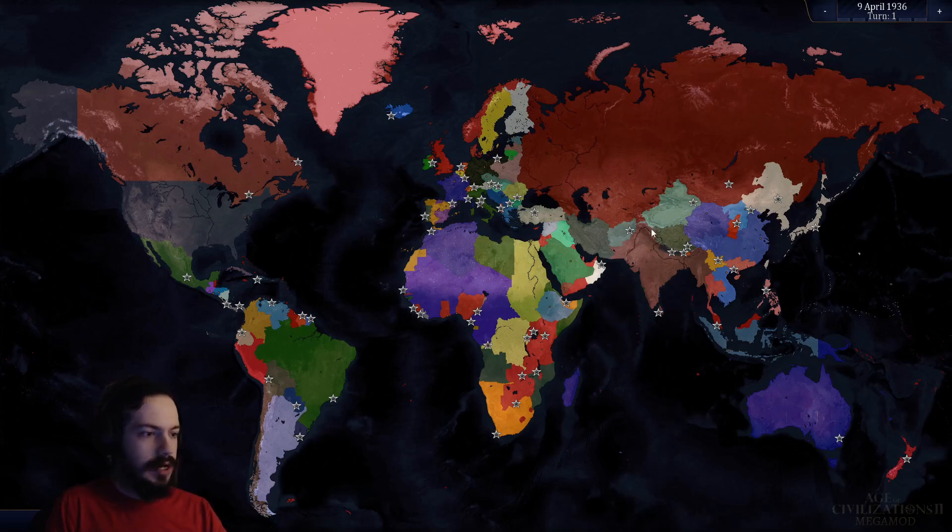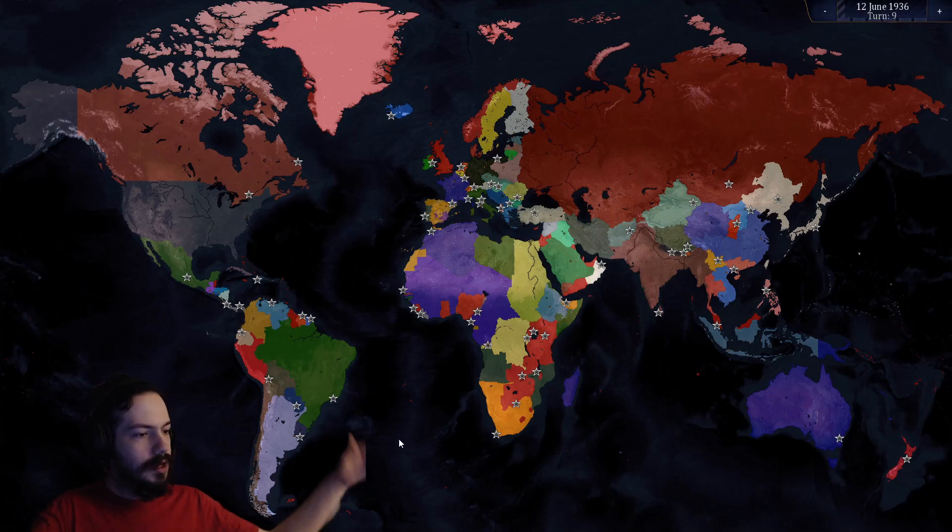I've got the alliances and everything — got the Allies, Axis, Comintern, stuff like that. Though I did make a change where I kicked out all the vast colonies and everything out of the Allies and all that, because that just causes chaos with how this game works.